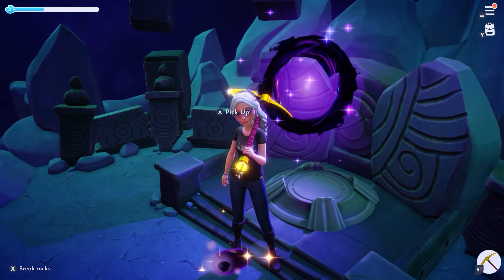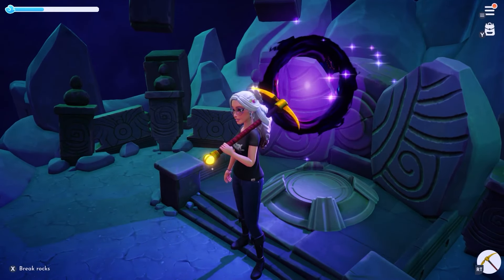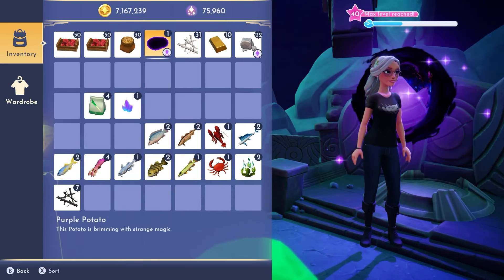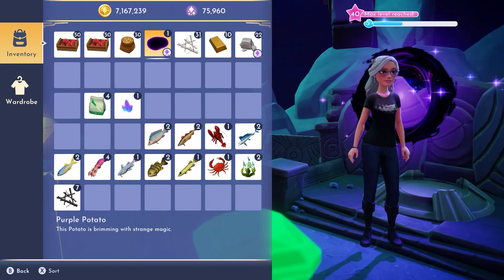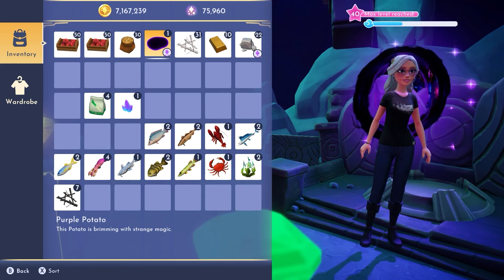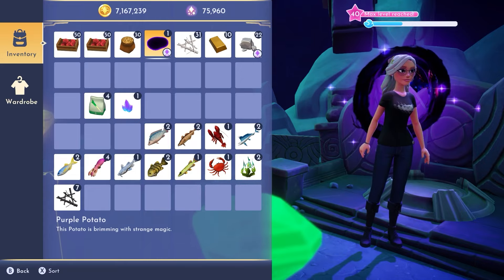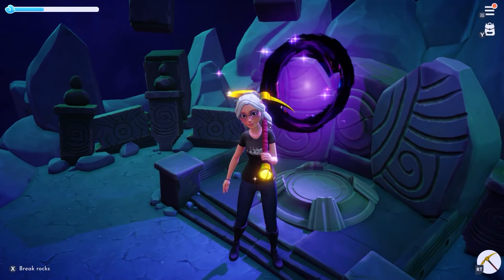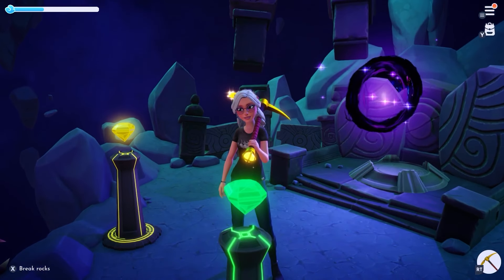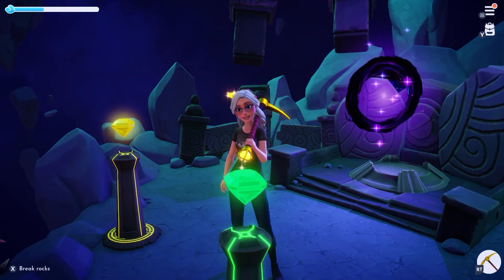Once you have that purple potato, you're going to want to run down to your craft station and make the purple potion. Unfortunately, I did not record that part — I got overzealous in another video and forgot to make the purple potion, and thought I was recording it and wasn't. But it's just basically the purple potato and a vial. That's all you need and you'll get the purple potion.